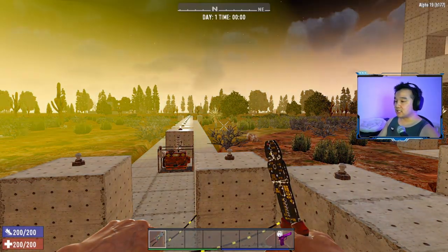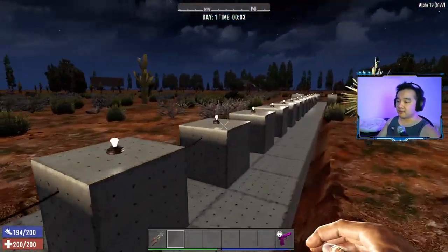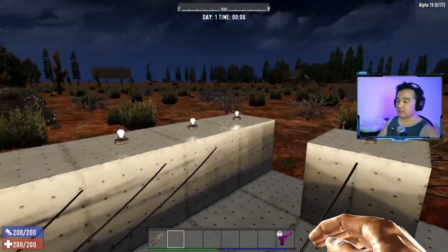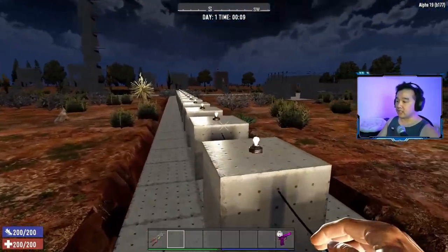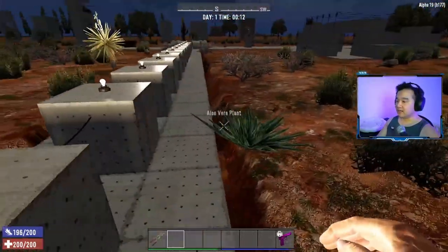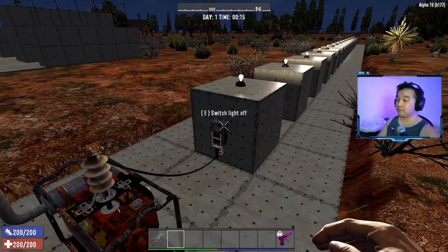As you can see, I have one, two, three, four... nine connections, and if I try to connect a tenth, I get a message saying 'this component has the maximum number of wire connections.' You can only connect nine items to one given point, and each item can only accept one power input. Now let me switch to nighttime so you can see better. I have a generator linked up to all my lights, daisy chained, and you can keep this going until you max out your 300 watts.